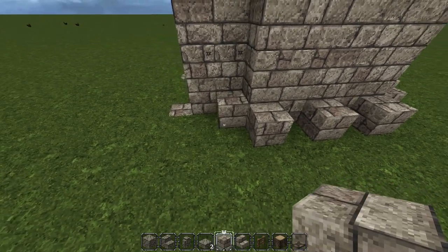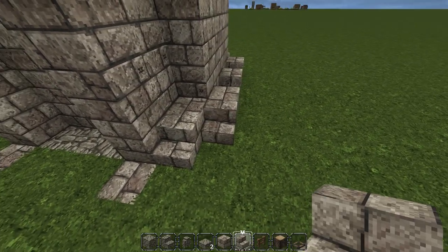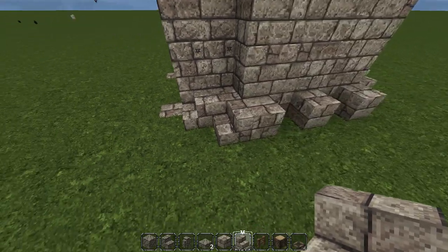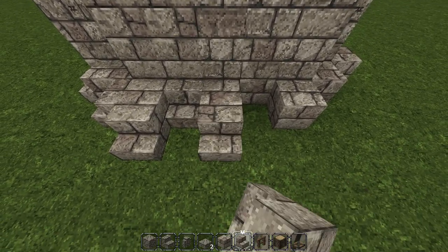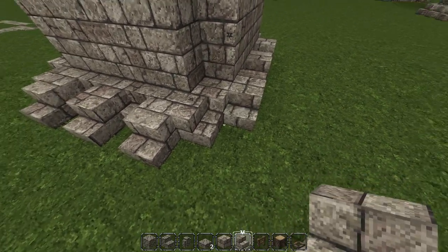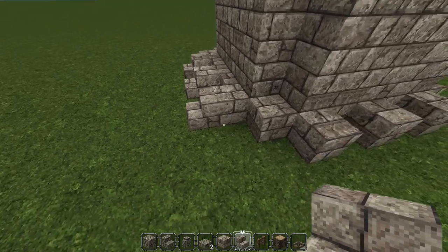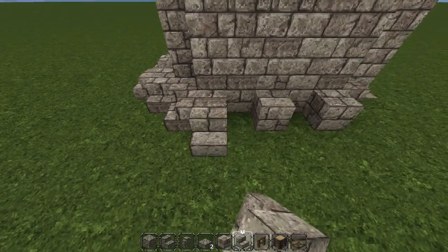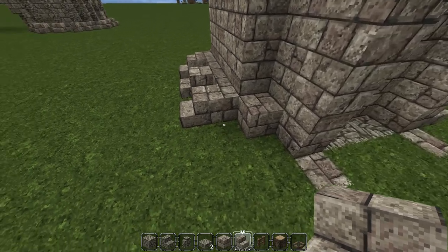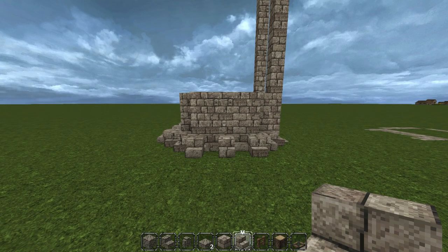Now we're going to take our stone brick stairs. Face them going towards the arch on this one side only, where it faces the interior of the arch. The other stairs go outside, inside, outside, inside, and outside again. For the corner, place them facing each other. Rinse and repeat, and do the two stairs facing inward towards the arch on that side.